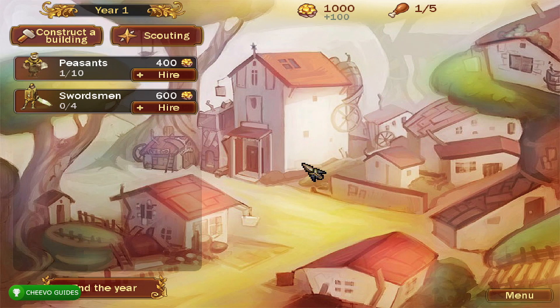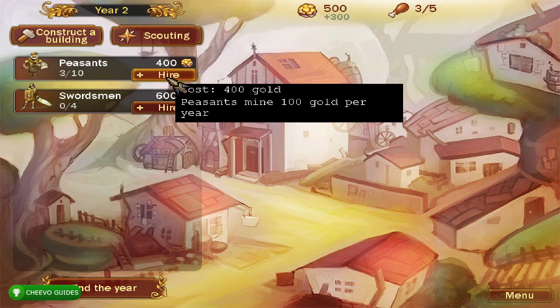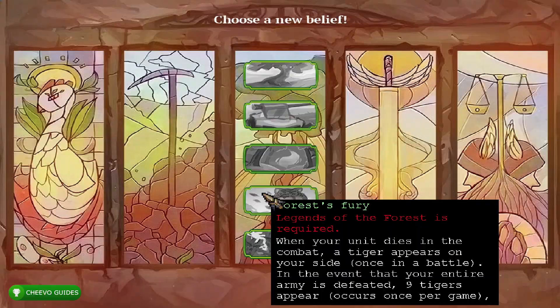Then you'll only need two more upgrades after that. Simply keep playing the game and eventually you'll get another upgrade opportunity. Just make sure that you keep upgrading the same faith skill so that you can get the fourth upgrade in each of the faith skills. You're going to rinse and repeat that process five different times until you have the fourth upgrade in each of these five categories.